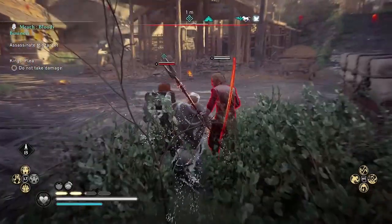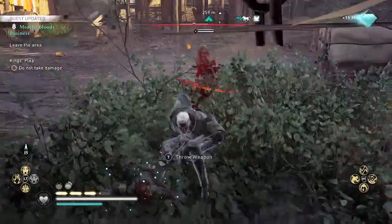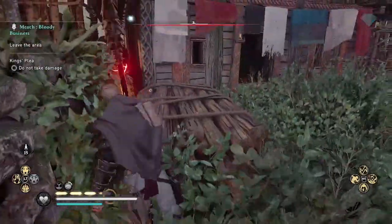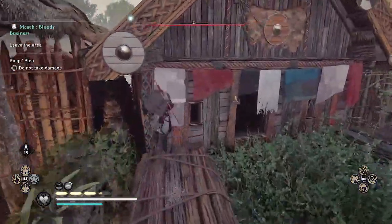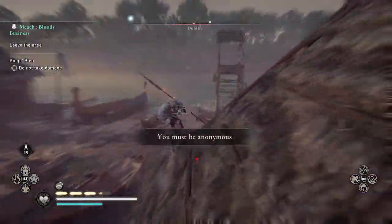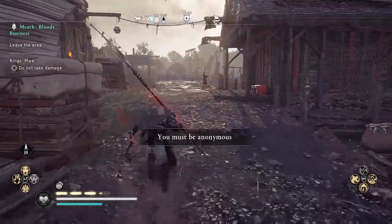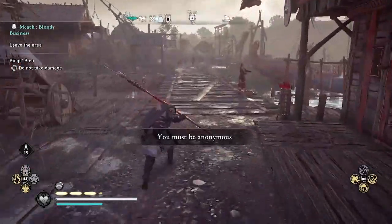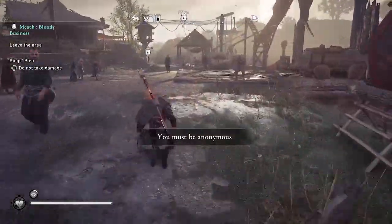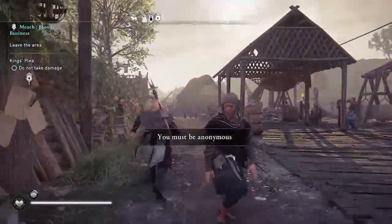There is another mission where you'll need to steal from an enemy — steal jewels. I've assassinated the enemy; let's see if I can get away without taking damage. Looks like I'm going to be able to do it — awesome! So for this one, I did complete the King's Plea of not taking any damage. As a reward, I got 45 clothing instead of 30 like I did in the previous clip — so 50% more Irish supplies by completing the King's Plea.